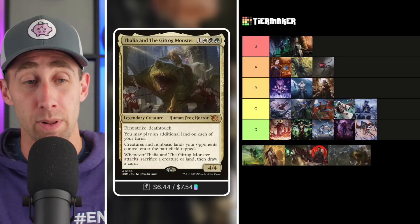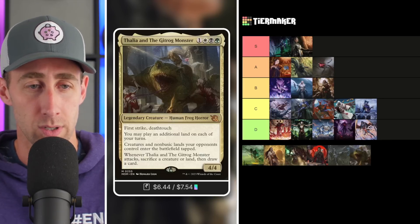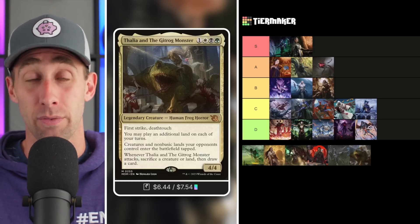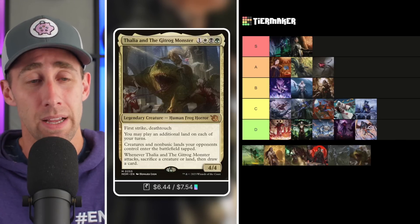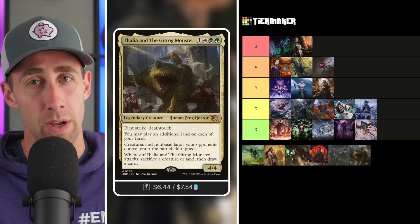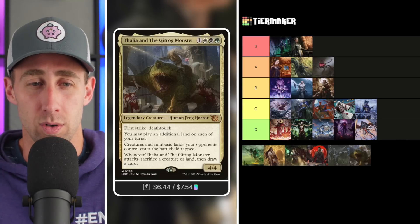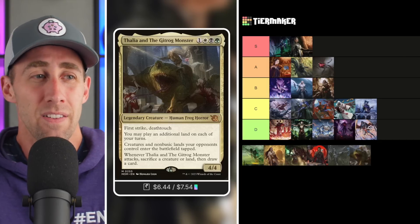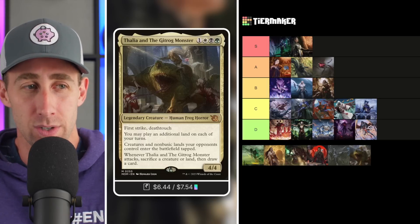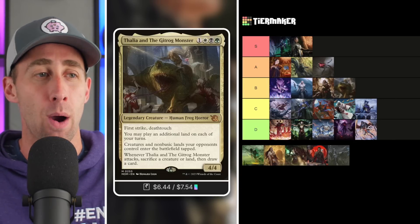We've got Thalia and the Gitrog Monster — a very popular new commander. A 4/4 Human Frog Horror with First Strike and Death Touch for one white, black, green. You may play an additional land each of your turns. Creatures are non-basic lands your opponents control. Whenever Thalia and the Gitrog Monster attacks, sacrifice a creature or land and draw a card. This is doing a ton: extra lands, landfall triggers, slowing opponents down on lands, and First Strike with Death Touch makes it nearly impossible to stop in combat. You also get additional card advantage on attacks. That said, it's just slightly underneath the A tier commanders, so Thalia and the Gitrog Monster goes in the B tier.